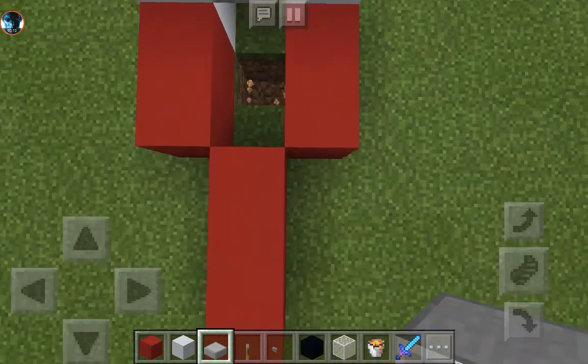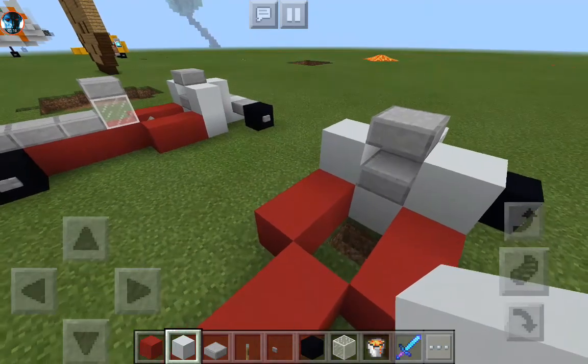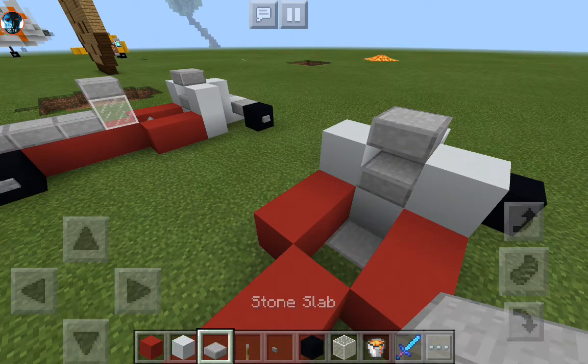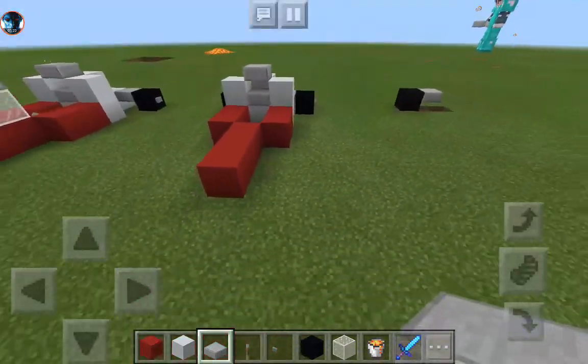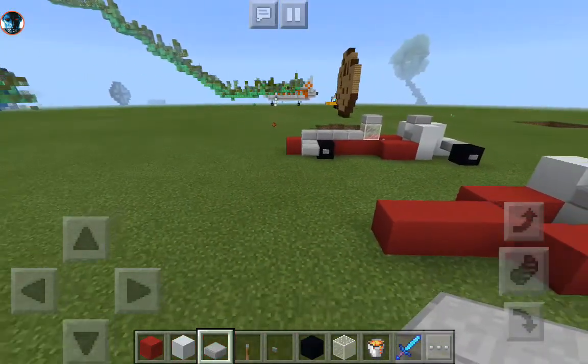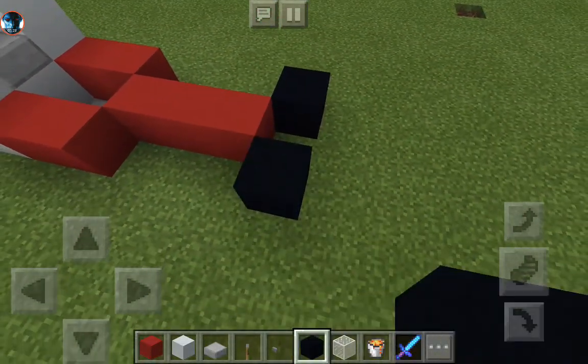For the interior we are going to want to go right there — stone slabs to make the floor of the race car look better. You can slow the video down at like 0.25 speed if needed.